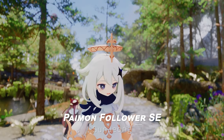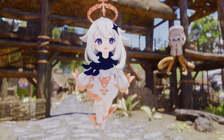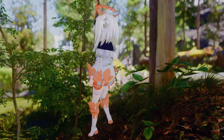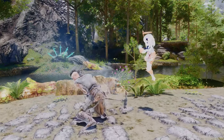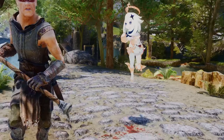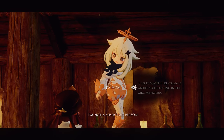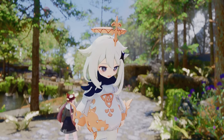Next up is the Paimon Follower SE. This mod introduces Paimon from Genshin Impact as a follower in Skyrim, complete with custom features and animations. Dressed in her signature outfit from Genshin Impact, Paimon has a unique flying animation and a range of custom dialogue and voice lines, adding to her charm and personality. You can find her at the Sleeping Giant Inn, making for a cute and distinctive follower choice. I thought she'd pair perfectly with the Eren Race, adding a whimsical touch to your adventures.